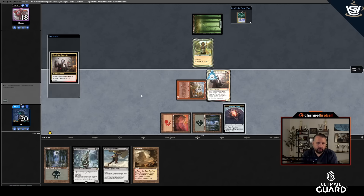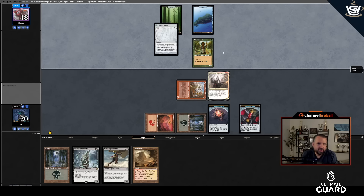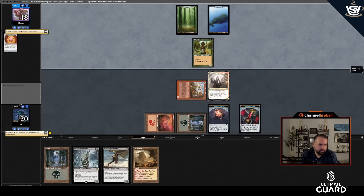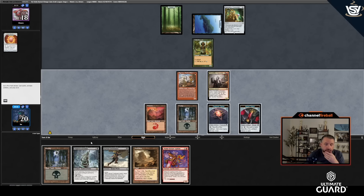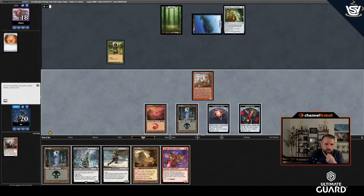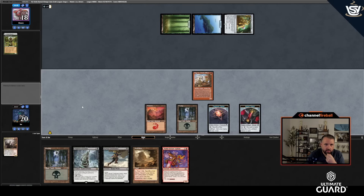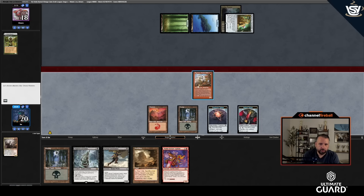Bloodtithe Harvester — I think Kitesail Freebooter, if it were Deep Cavern Bat I'd be more inclined. They revealed Emperor of Bones. The fact that it couldn't take creatures made me a little less inclined. I'll Bloodtithe the Noble so I'll just do that regardless — let them spend their mana first. Going to attacks. They're playing a Currency Converter now. I'm going to want to Freebooter them this turn. Emperor of Bones can get back Bloodtithe at some point, and Name Sticker Goblin will go ham if Ragavan hits something expensive.